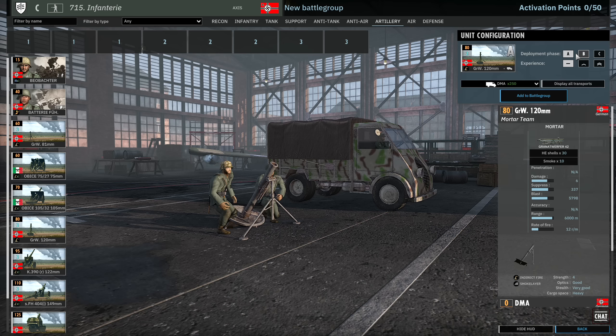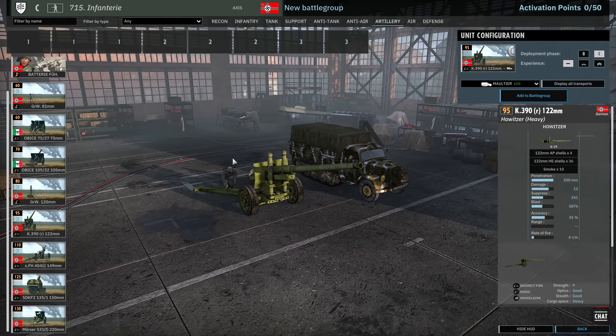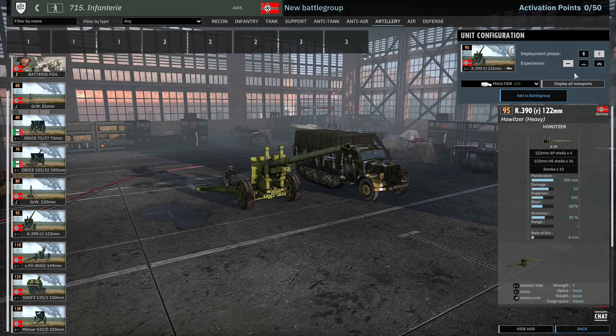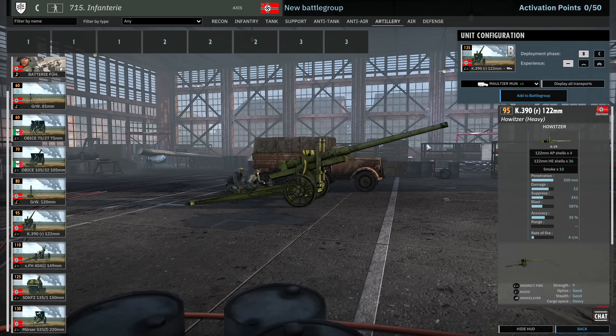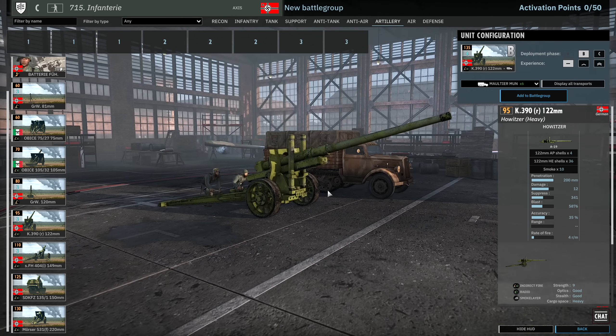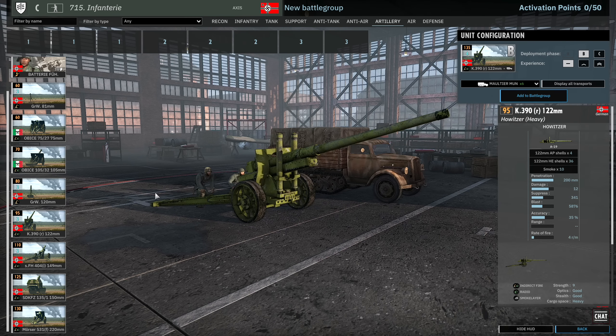120mm mortars are available here — two cards of these, with 2 in A, 4 in B and 8 in C. If you want to go for 120mm mortar spam in this deck you definitely can. And we have the A-19, the 122mm Russian gun — 4 in B and 6 in C. They can be brought in with munition trucks, though there are only 6 munition trucks available rather than the usual 8. Actually pretty decent artillery — very, very small dispersion as it is. If you put a Battery Führer near it, these could be really nasty for counter-battery.